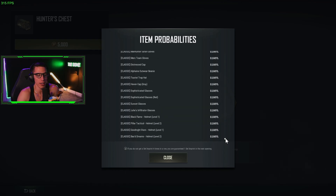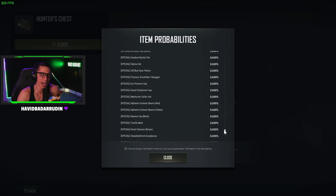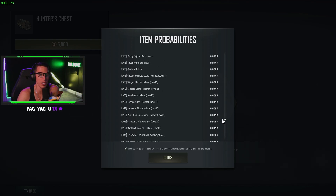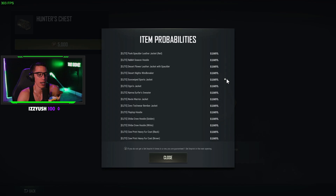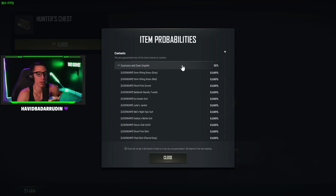Interestingly, everything is 0.049 percent. It's odd to me that every item, regardless of its tier or specialty, has the same percentage. I guess it's a good thing though — it's better than the really cool items being at a silly low percentage.